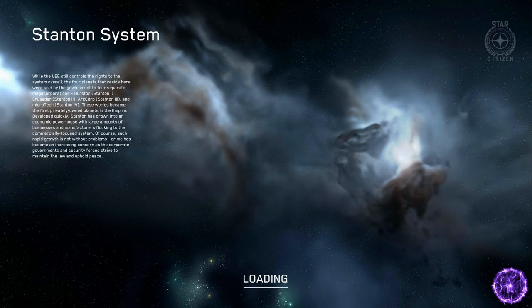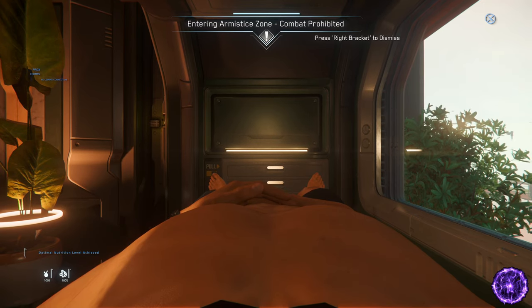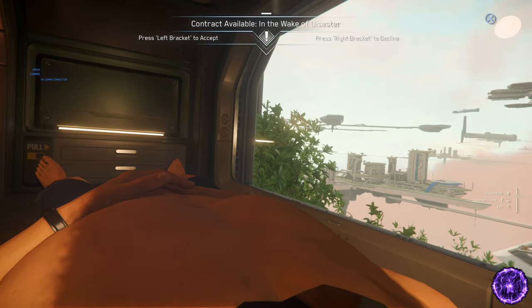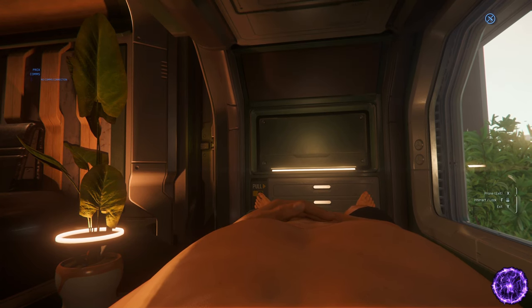When you first enter the universe you're going to wake up in a room in the habitation area of the capital you selected, or if you're returning from a previous session, at the last station or capital you were at. One thing I'd recommend when you first start: you'll have the option of hints and tips. If you show your control hints it will give you those options. Over on the right you can see prone, interact, look, and exit.